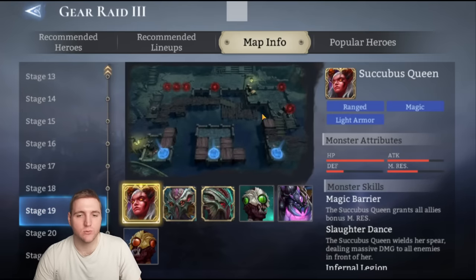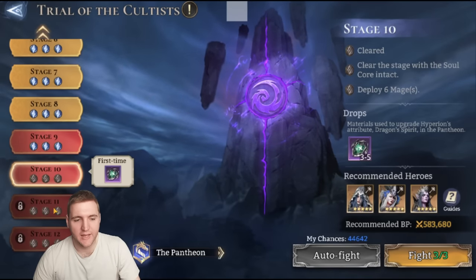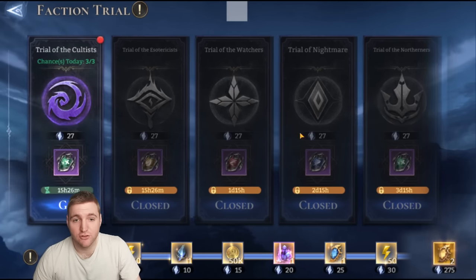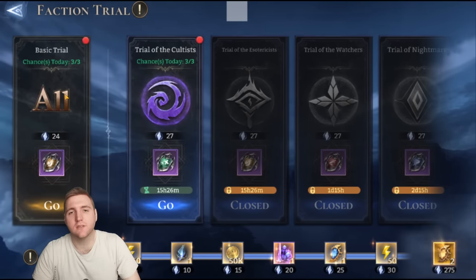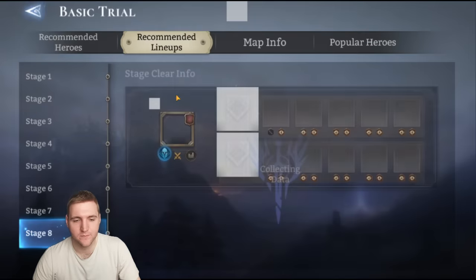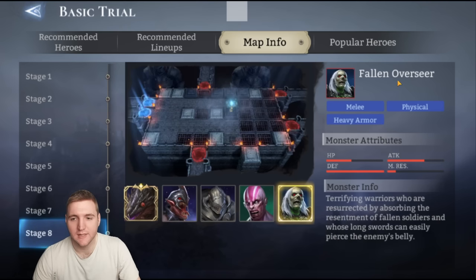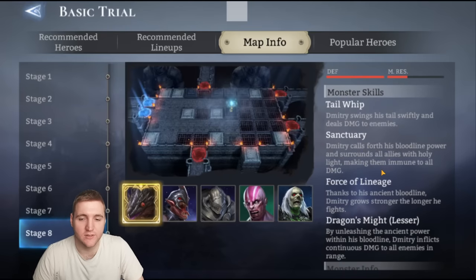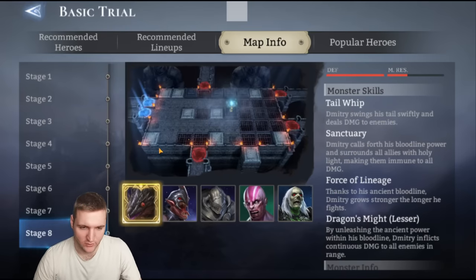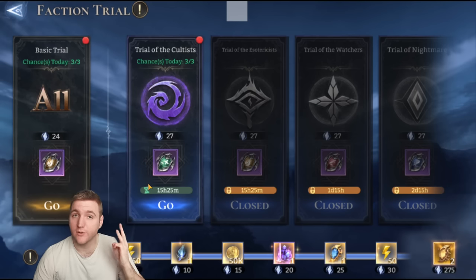As for the faction trial, Hex is actually going to be very good. They recently added stages 10 to 12, and he can participate in both the Infernal and the Piercer trials. The basic trial also has enemies with high physical damage resistance — Fallen Defenders, Fallen Reapers, Fallen Overseers, and boss Dimitri all have very high defense. So magic damage is king in the basic trial, and Hex is no exception. He can also dodge single instances of damage every 40 to 50 seconds. Being dual faction as well as good in the basic trial, he's going to be really good in a lot of this faction trial content.